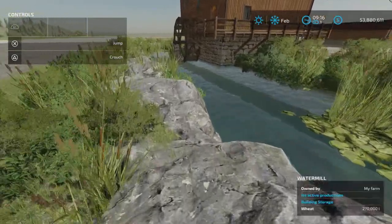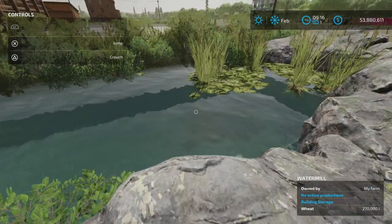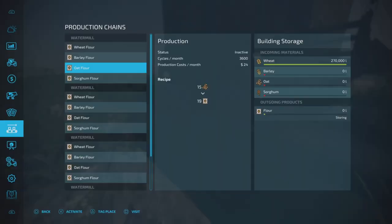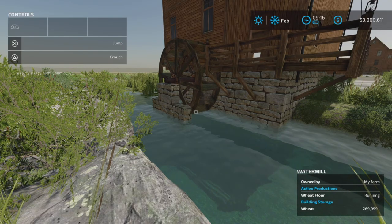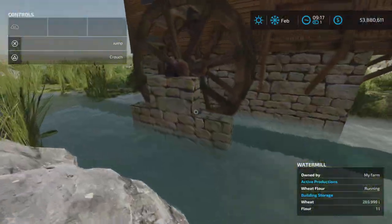We also have a water feature here to simulate the water running. And if I suspect correctly, let's turn the wheat on. Yes, indeed — turn that on and the wheel starts turning. Very nice.